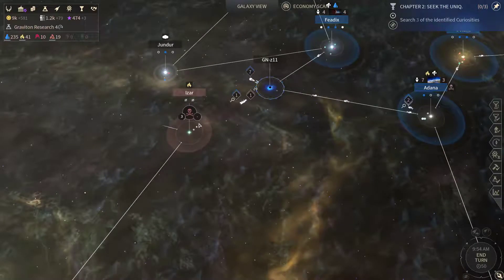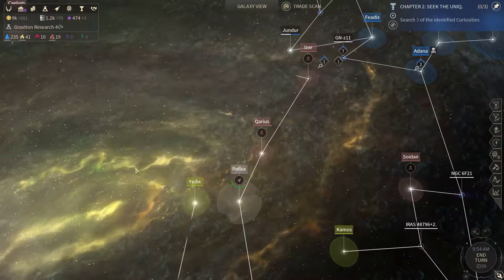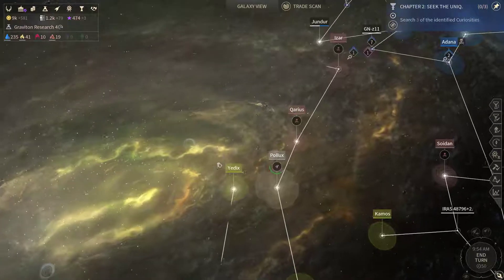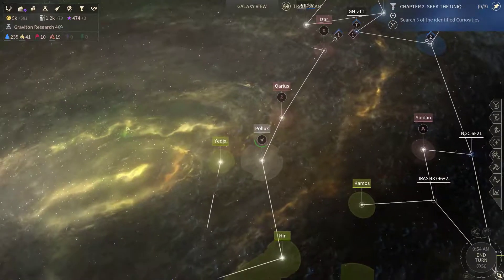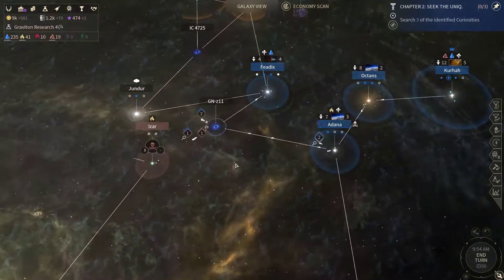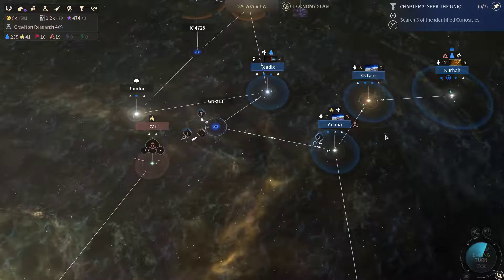Here we are going to send our fleet towards Izzar, but first I'm going to wait till this ship arrives and eliminate it so it doesn't annoy us on our backside. And then I'm going to clear this place out. I'm also slowly sending my caravels towards these quest objectives here.